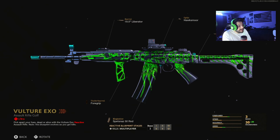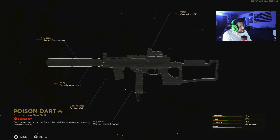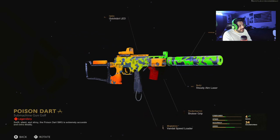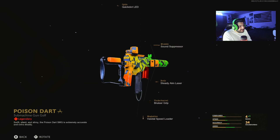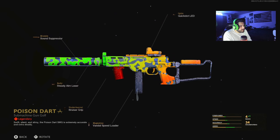The Fara 83 was the one that got the reactive camo — the Vulture XO — and you got that at tier 95. I wish the LC10 came with a reactive camo, but we still got something cool: a cool blueprint called the Poison Dart. Even though it's not a reactive camo or a mastercraft or anything like that, it's still a pretty cool blueprint. I really like the color scheme — it's got a green that goes into yellow, into orange, with a red handle.